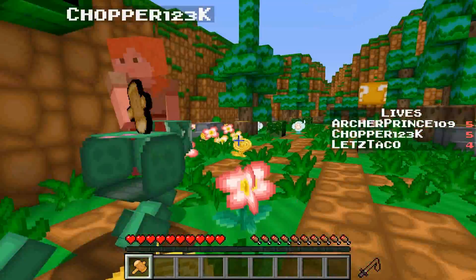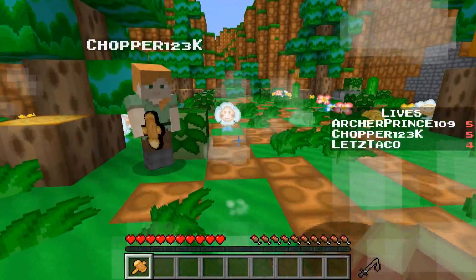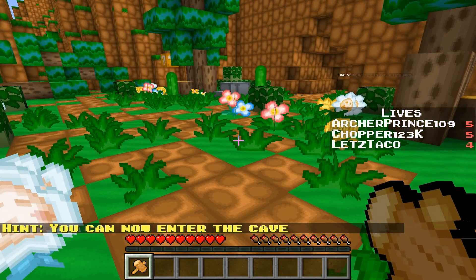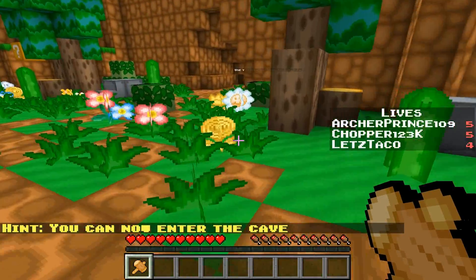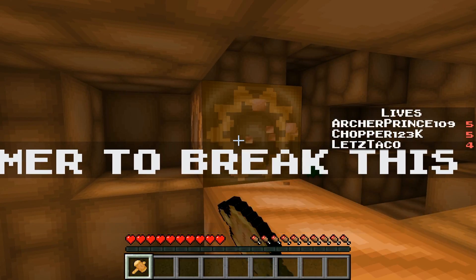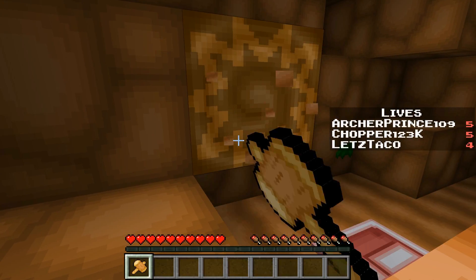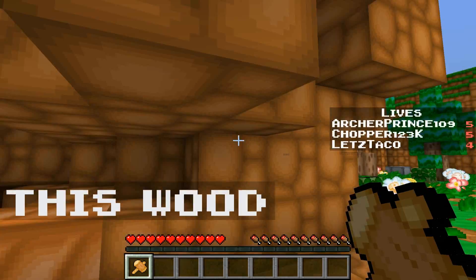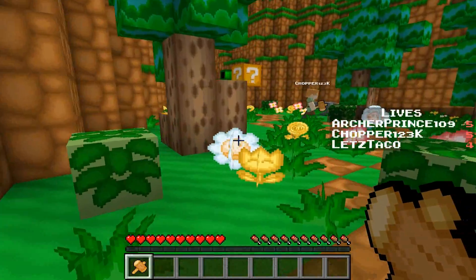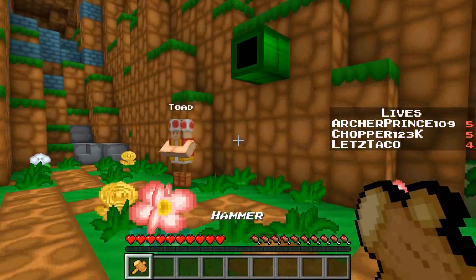We can't get criticals fighting these cows. Oh, there's a little flower — got a coin! The question mark block says you can now enter the cave. We can break wood with the hammer too. Jumping under the question mark block gives a coin. Going the wrong way — oh wait, we can sprint!